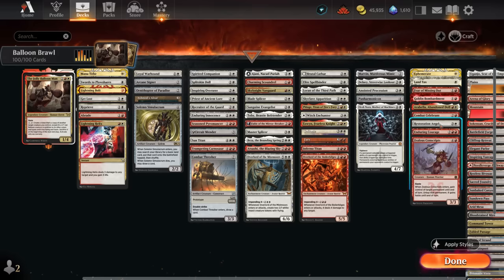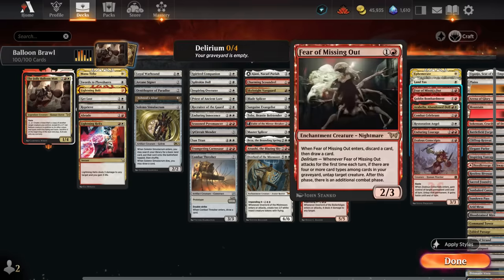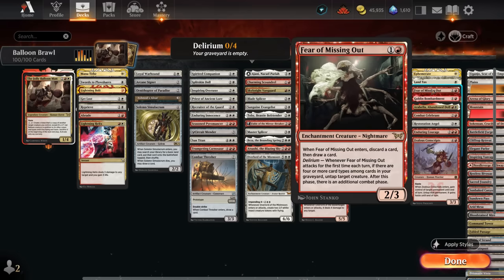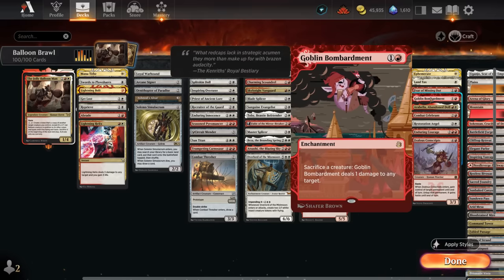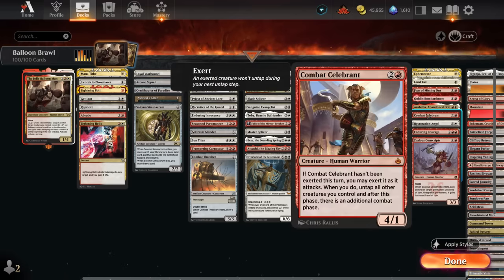The miscellaneous section includes flicker effects: Ephemerate re-triggers ETBs cheaply, and Restoration Angel at four mana. Land Tax is best if we're on the draw or if opponents are playing additional lands. Fear of Missing Out can discard and draw when it enters and, with delirium enabled, can give us an additional untap and attack step — potentially untapping the Balloon Man to activate it twice. Goblin Bombardment lets us sacrifice creatures to deal damage, useful for tokens about to be sacrificed and in the face of board wipes. Arabella amplifies damage with lots of smaller creatures.